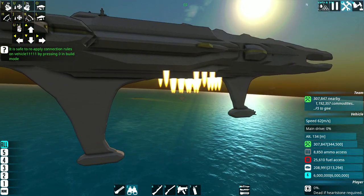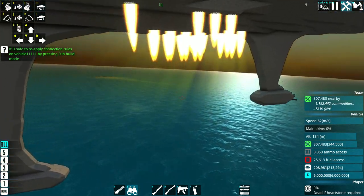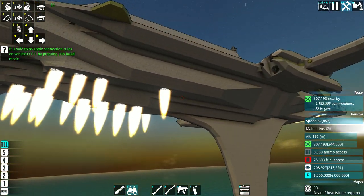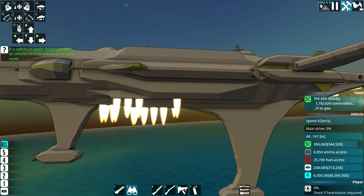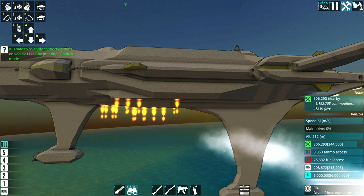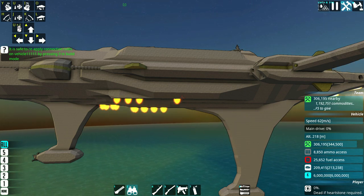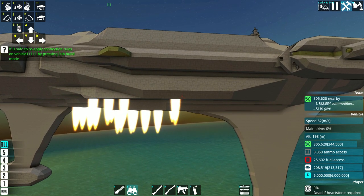There are no dediblades on this ship. I said that in a past video - I wanted to make a ship without using dediblades. So it uses all these thrusters here to stay up in the air. If you look on the right, I'm going through materials pretty quickly. I was using supercharged engines at first, but those were going through materials even quicker, so I switched to injectors. But this is still not great, so I've got to be constantly refilling this thing. It's a little bit of a shame, but it's okay.